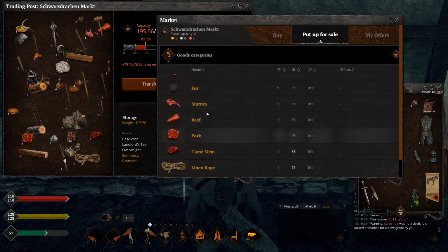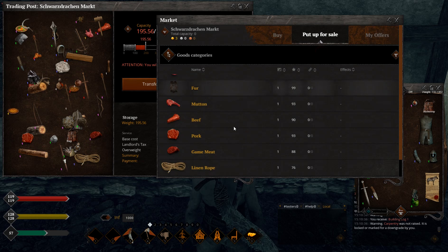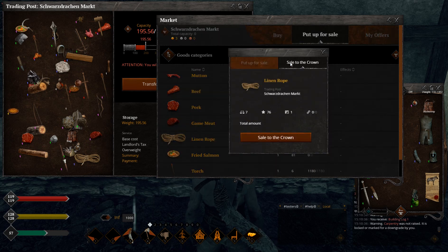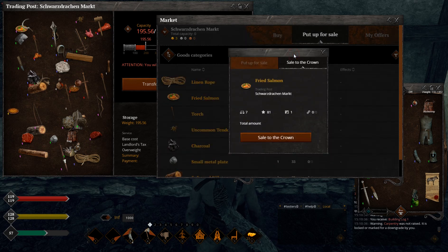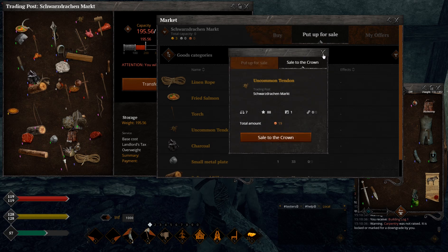Mutton, beef, pork, and game meat - you can get all of that in bulk. Beef: four copper coins. Pork: four copper coins. Game meat: also four copper coins. You can easily farm enough to support any private claim since you can get hundreds of it. Lining rope, 66-76 quality: looks pretty good, not sure if it's worth it. Fried salmon: eight copper coins per fish. This is so easy to obtain - basically one fish in one branch will yield you 80 copper coins.